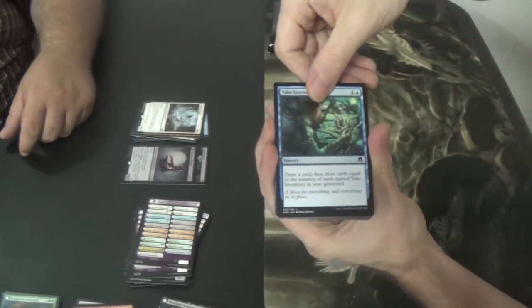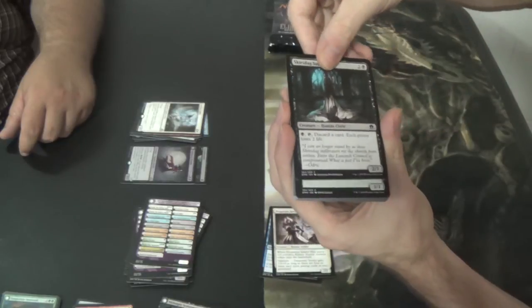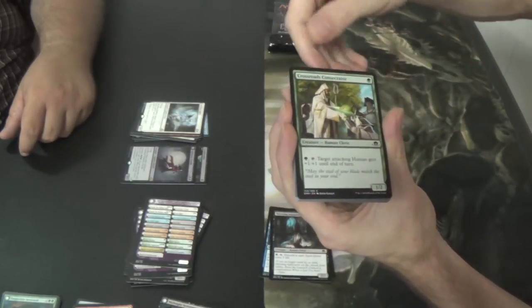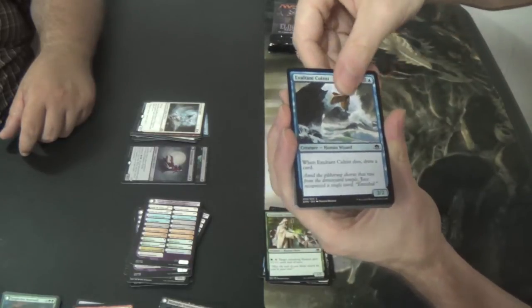Take Inventory. Desperate Sentry. Skirstag Supplicant. Crossroads Consecrator — not Concentrator, then it would be blue. Exultant Cultist.